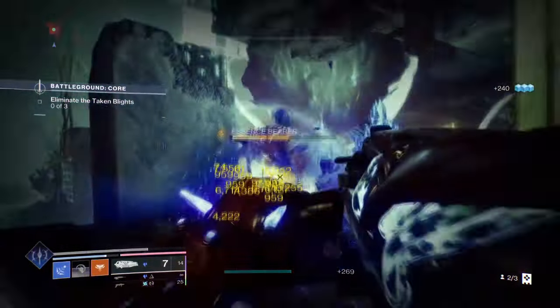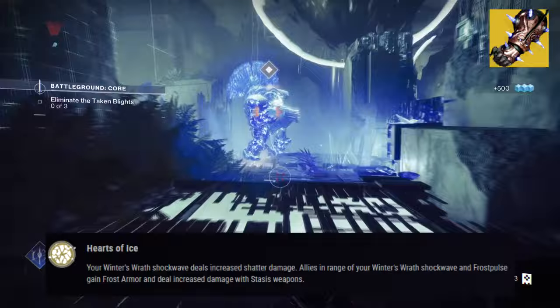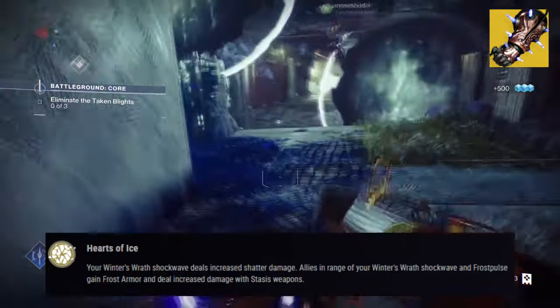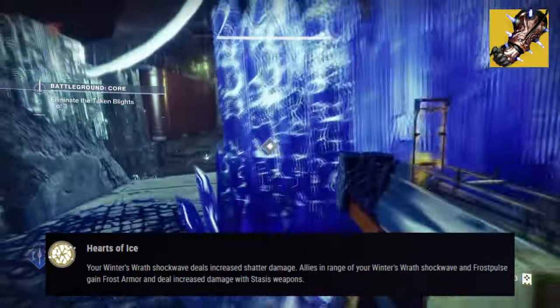Starting with the exotic armor, Bellador's Wraith Weavers, with its exotic effect Hearts of Ice: targets frozen by your Winter's Wrath super take increased shatter damage. Allies in range of your Winter's Wrath Shockwave and Frost Bolts gain Frost Armor and do increased damage with Stasis weapons. Granting these buffs to allies also grants you super energy.